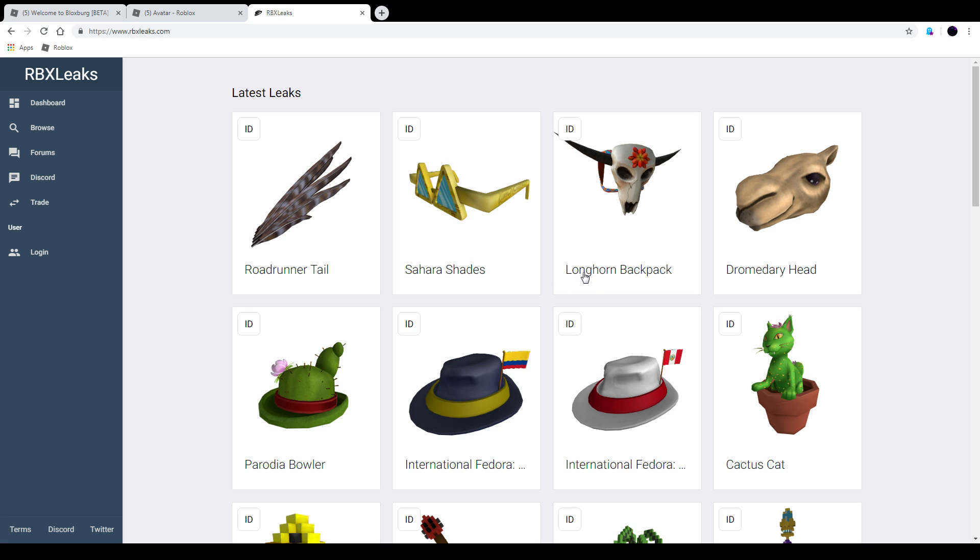And they also leaked the longhorn backpack — I think this one looks alright, and this one could be like 250 to 500 Robux. Then they also leaked a new pair of shades — I would say 100 to 150 Robux.